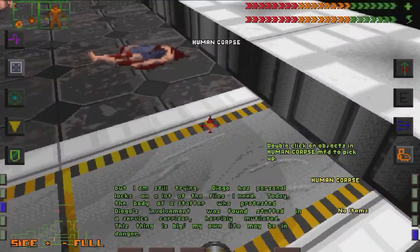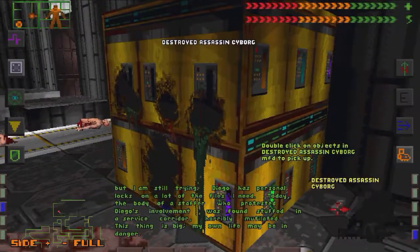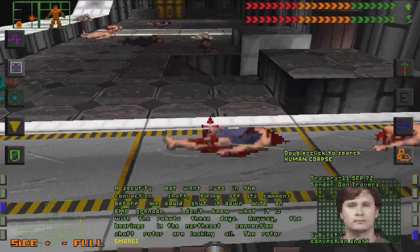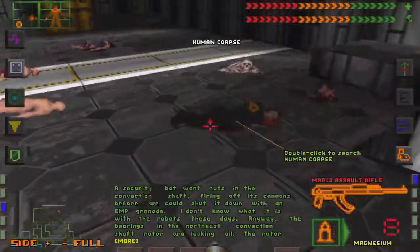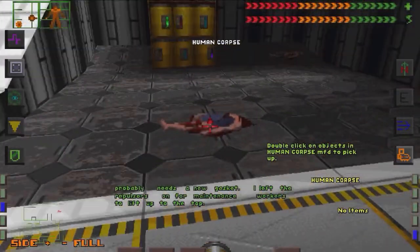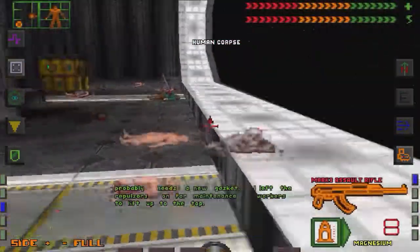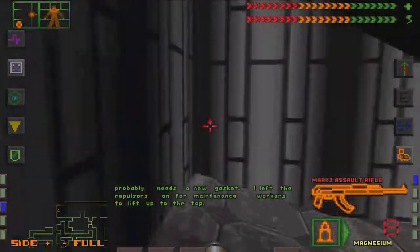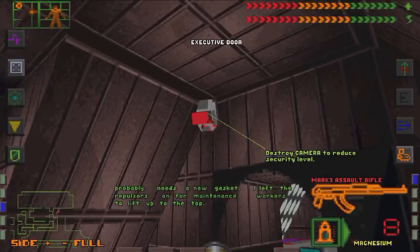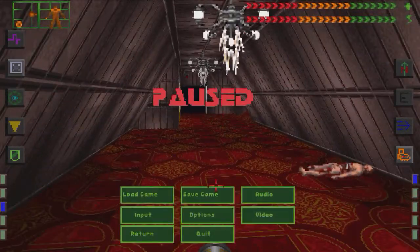More corpses? What happened here? Nothing interesting here. Just nothing. There's a camera. I knew it. I saw the red thing on the minimap. And there's another one straight ahead.